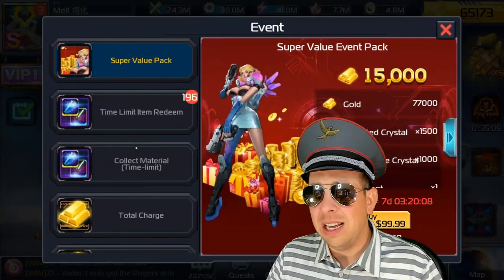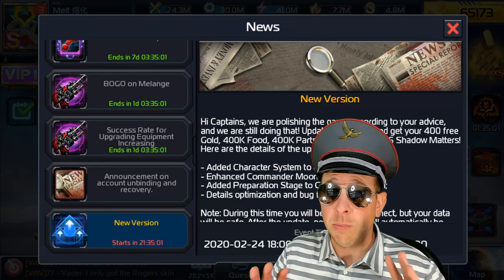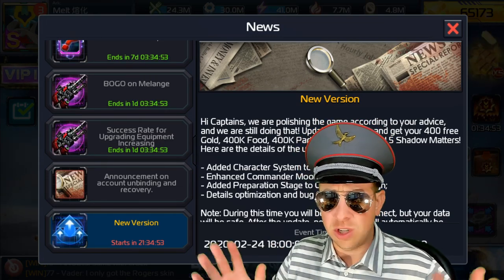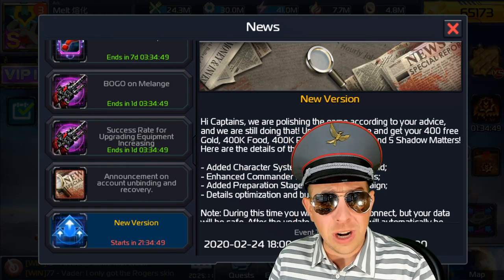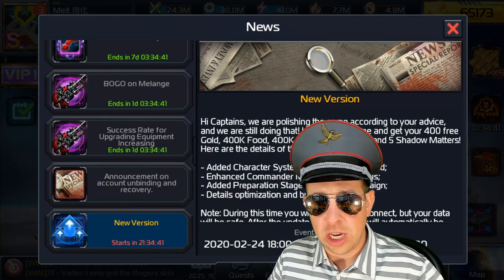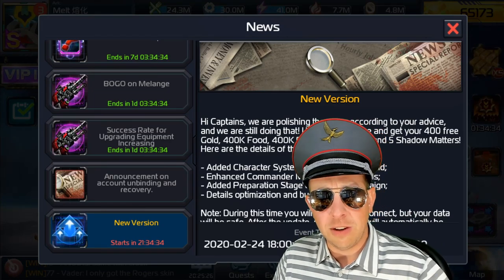Let's talk about the patch, because there is going to be a patch today. By the time I film this it's not out yet — it'll be out tomorrow. There's always more in these patches than they tell us, so keep a lookout in the Line chats. If you haven't joined the Line community, it's a social app — check in the description below and message me. I'll personally invite you to one of the 12 groups. We have a new migration chat and a new chat for server and guild recruitment.